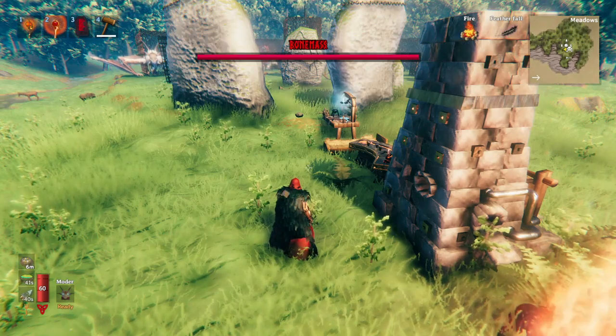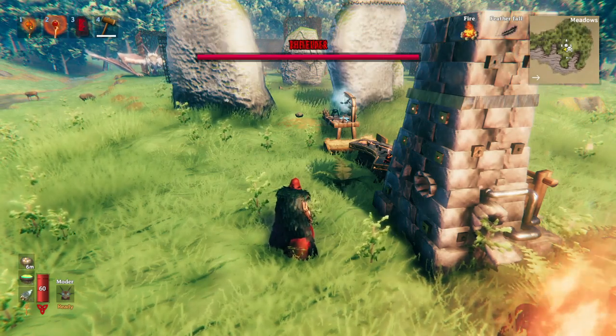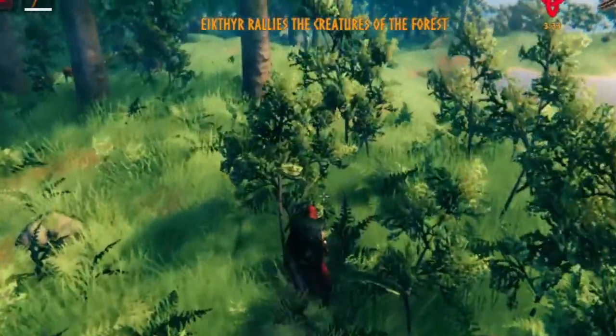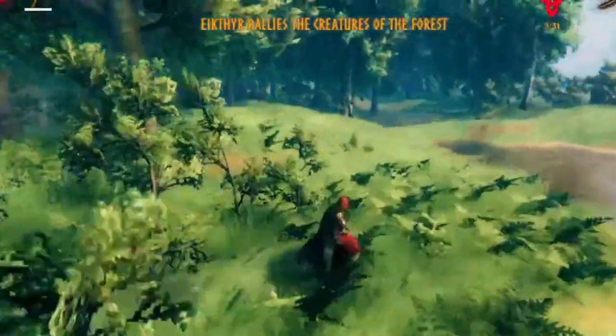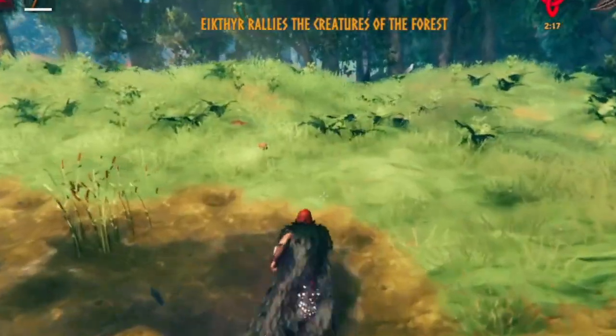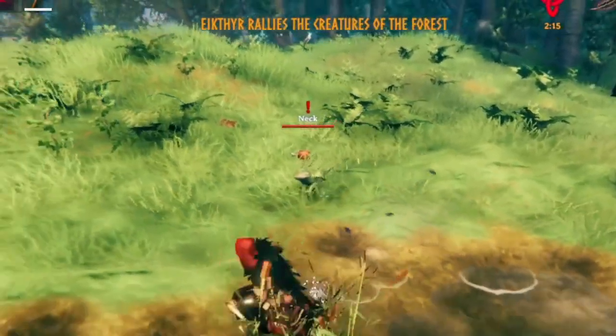As you progress, some raids become impossible. In the beginning of the game, you'll get the 'Yeekther rallies the creatures of the forest' event. Here we are — we have a boar, a neck. It's really an underwhelming event.